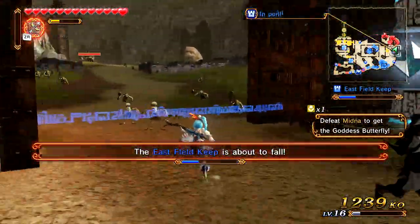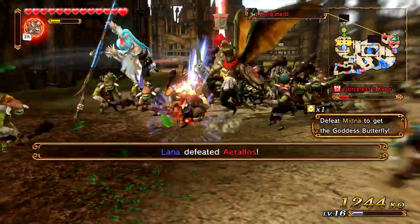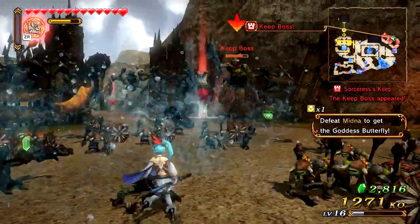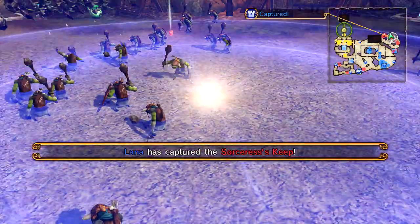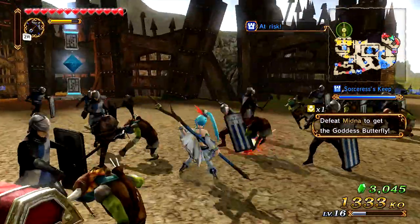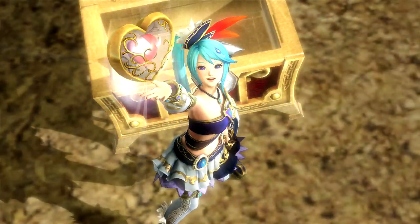I want to make my way up into this keep filled with dark forces and claim it. Let's go ahead and claim the Sorcerer's Keep. There we go, the chest has appeared — we got our objective. We pretty much did it all at the final stretch of the level. Let's pick up this piece of heart and make our way to Midna.